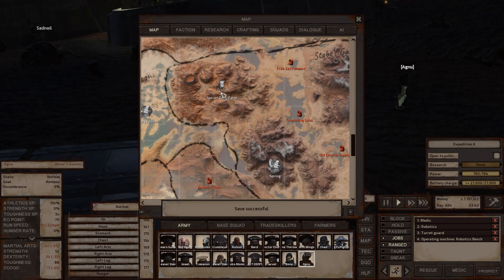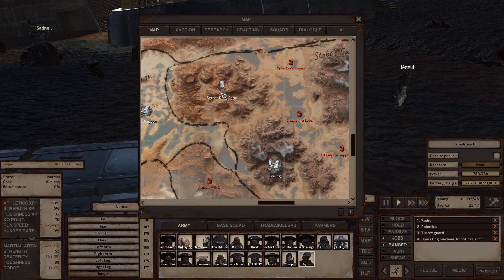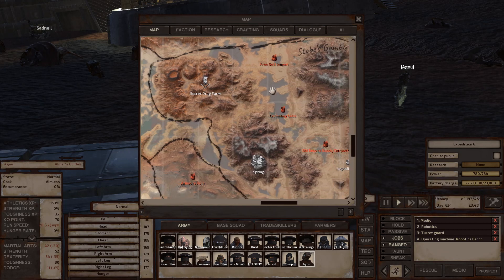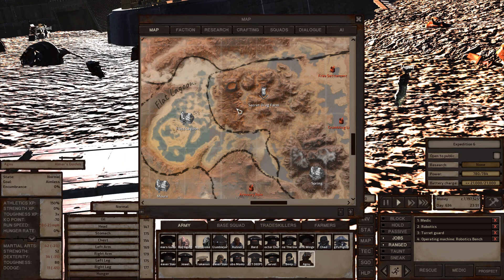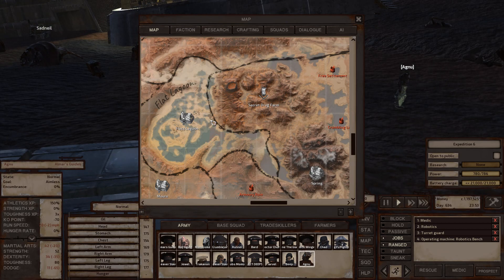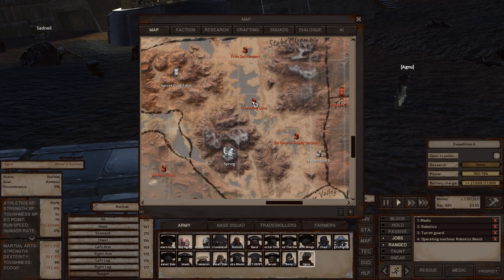The secret drug farm has some hash growing there with a few security spiders protecting it. It's a good early game spot — grab all the hash and run over to Flats Lagoon to sell it for a 400% price markup.